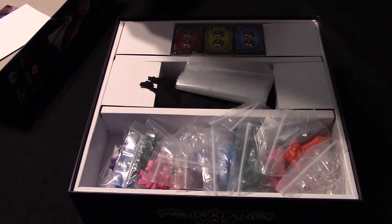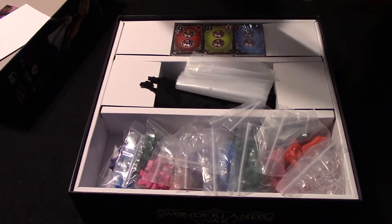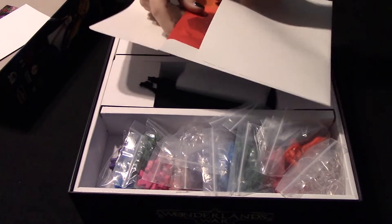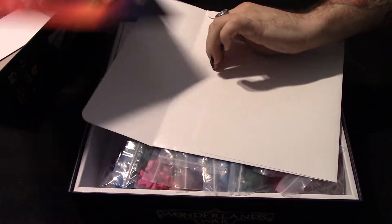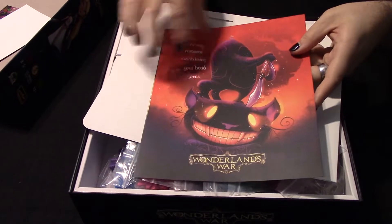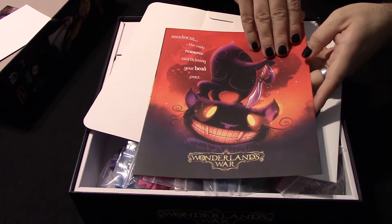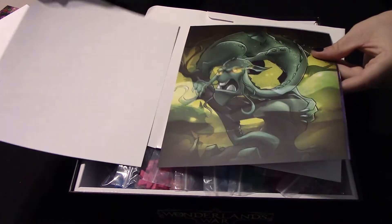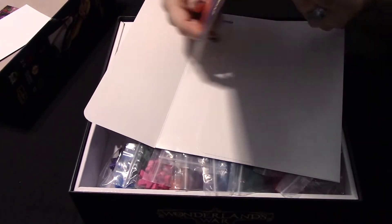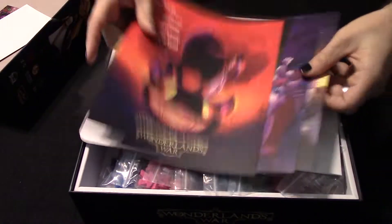Looks like we have a big envelope. The rules are over there, but there's like a book in this envelope — and it's not sealed. It says 'Madness, the only resource worth losing your head over.' These are some beautiful art prints right here, probably by Manny Tremblay, who does a lot of the art.